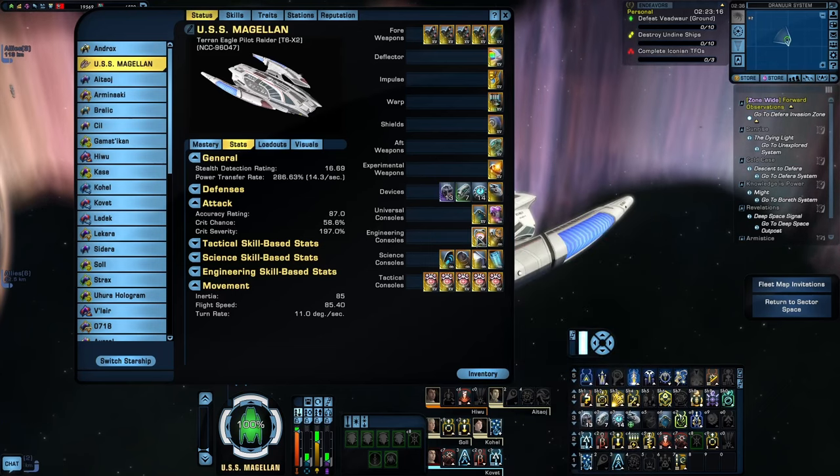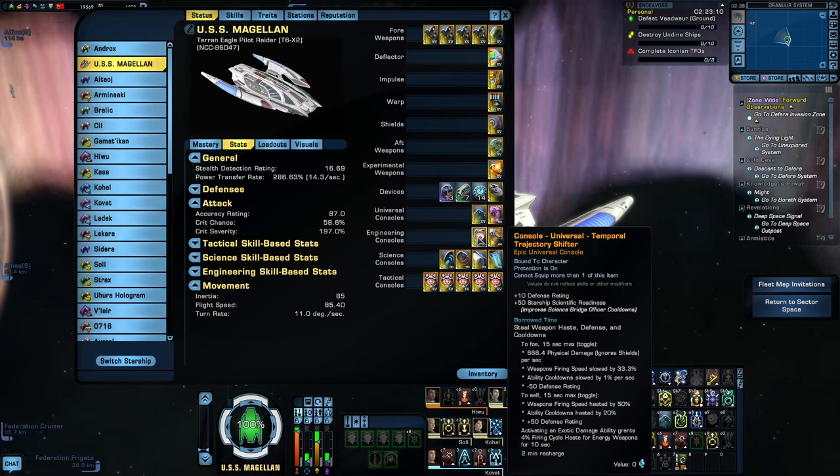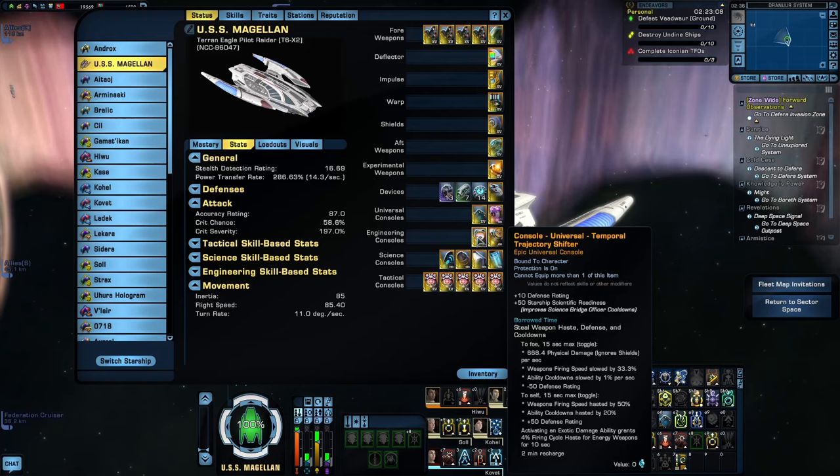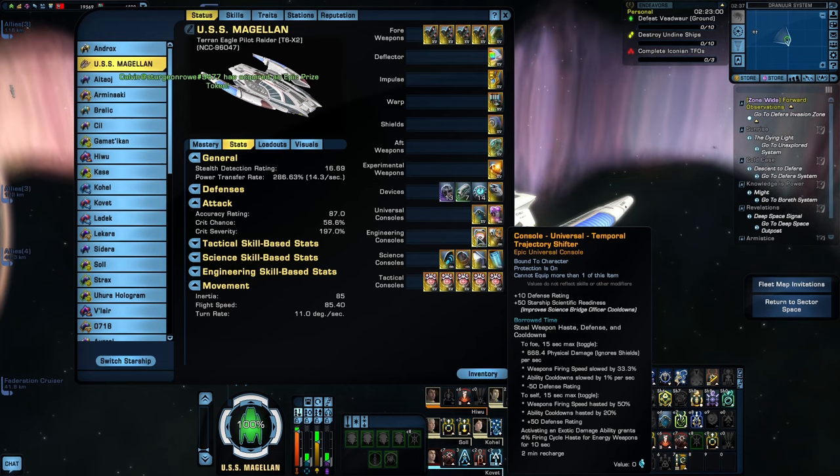Next is Temporal Trajectory Shifter off of the Narendra Support Cruiser. This one is a little similar to the previous in that it only works against a single target, but with this you're basically siphoning firing cycle haste off your enemy, as well as ability cooldowns and damage resistance rating. So you debuff your enemy and buff yourself — that's usually a pretty good trade-off, though again it's another one with really unimpressive passive buffs.